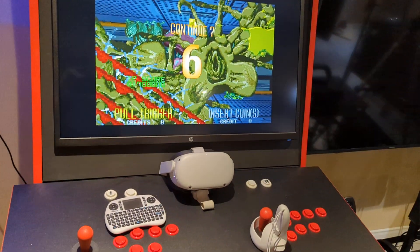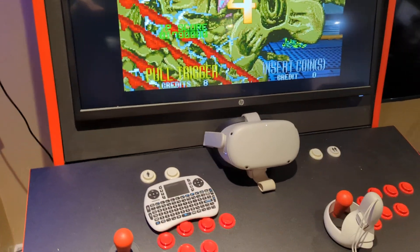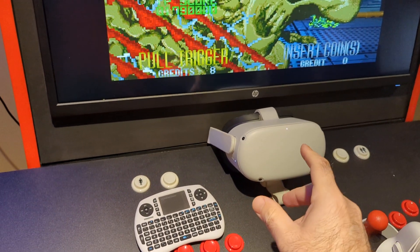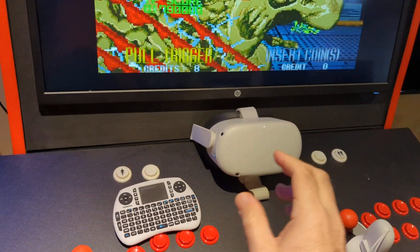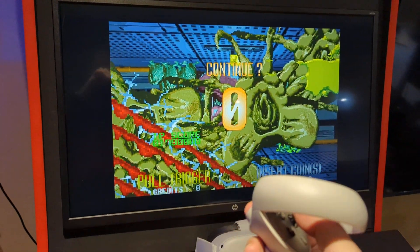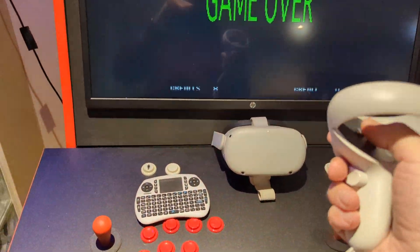Hey guys, David, Nailbuster, showing you my new little weird idea. That is a Quest 2. I have an app that I wrote on the Quest 2 and it's kind of like a client for light guns. All it really does is ask you for the IP — it's a Wi-Fi app and it connects to a Windows PC where I wrote a server. This server translates a whole lot of magic going on.